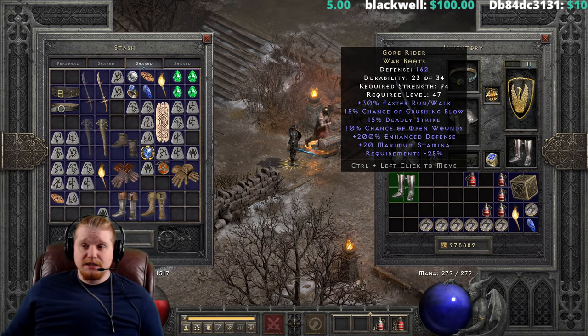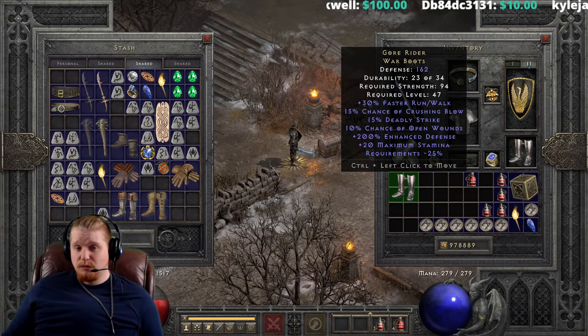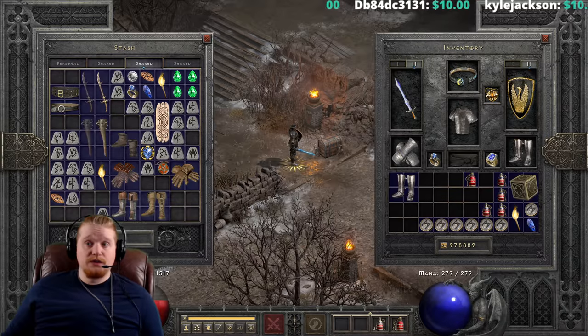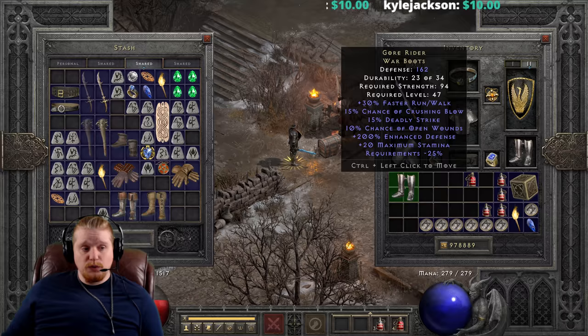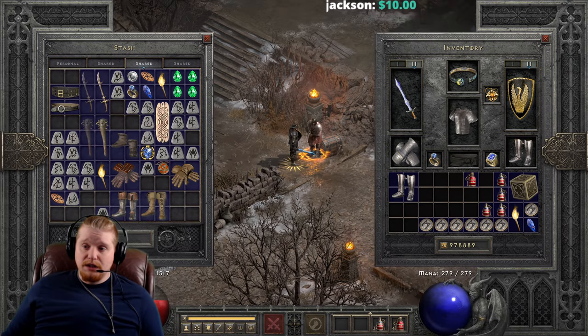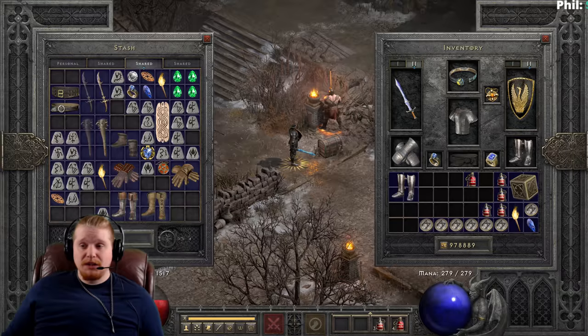These boots are the highest strength requirement nightmare boots you can get, and if you upgrade them they go into the highest strength requirement hell boots — the Myrmidon Greaves. The original War Boots have a strength requirement of 125, and the Myrmidon Greaves have a requirement of 208, which is very prohibitive. But thankfully the negative 25 requirements means we don't have to worry about it too much.